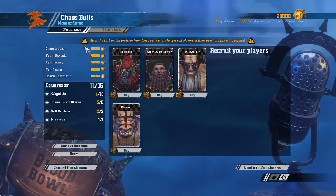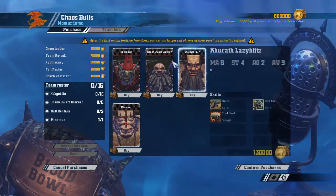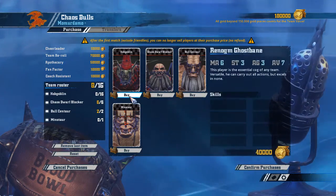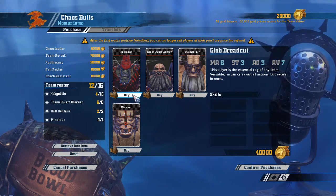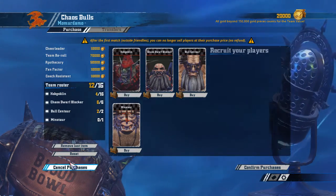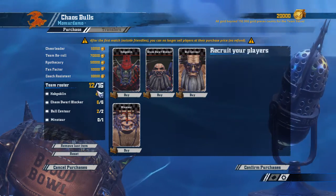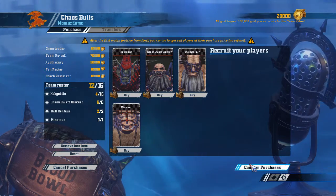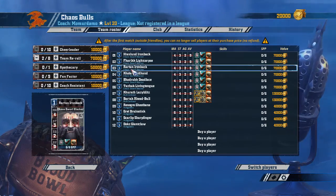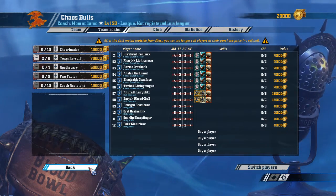If you want to go really aggressive, you could drop another reroll, get a full load of Chaos Dwarves, two Bull Centaurs, and fill the rest with Hobgoblins — giving you a 12-man team. You might even squeeze in an extra Hobgoblin, but you'd only have two rerolls, which I wouldn't really recommend. If you're very confident maybe you could start like this, but I'd honestly start with at least the three reroll combination.